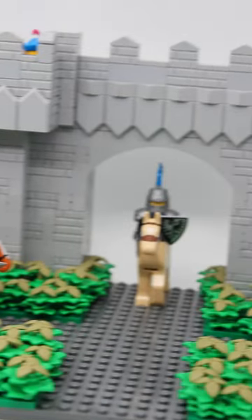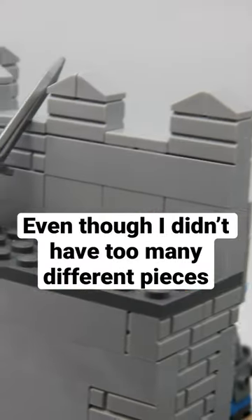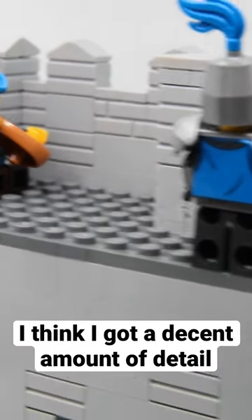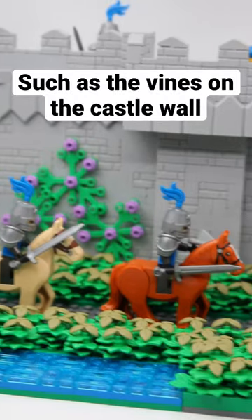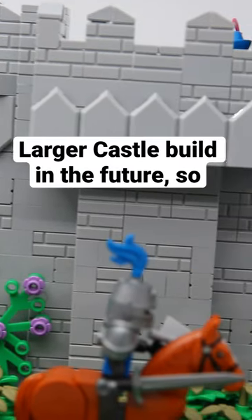I recently built this Lego Castle MOC. It is supposed to be a portion of a larger Black Falcon Castle. Even though I didn't have too many different pieces, I think I got a decent amount of detail, such as the vines on the castle wall and a little pond with the bushes around it. It would be awesome to expand it to a larger castle build in the future.